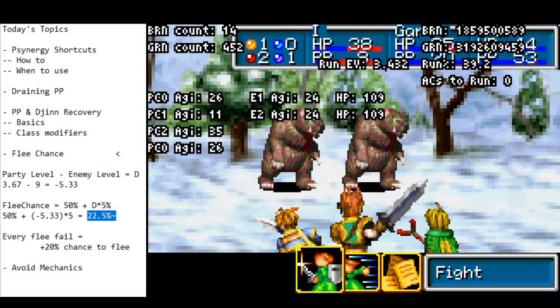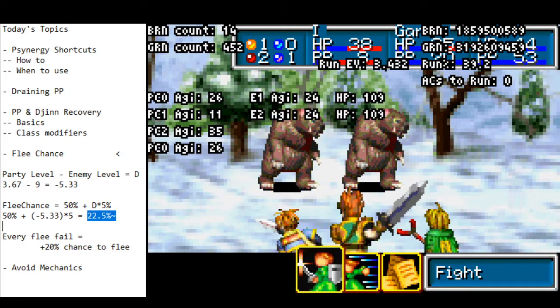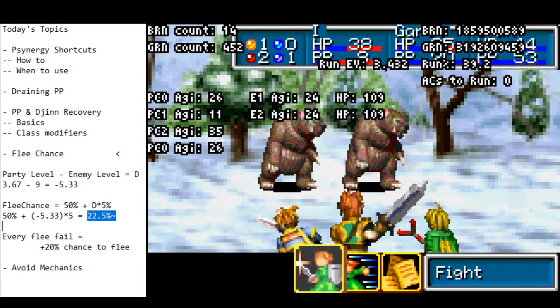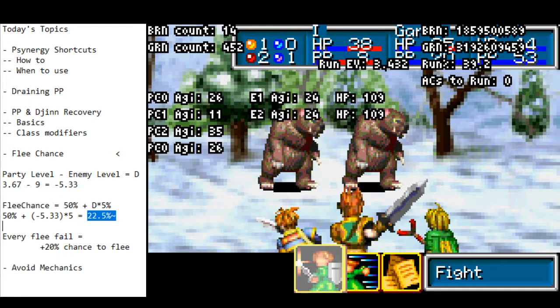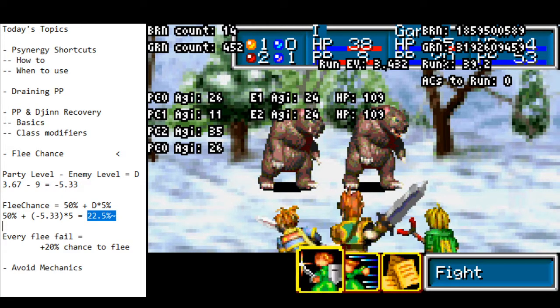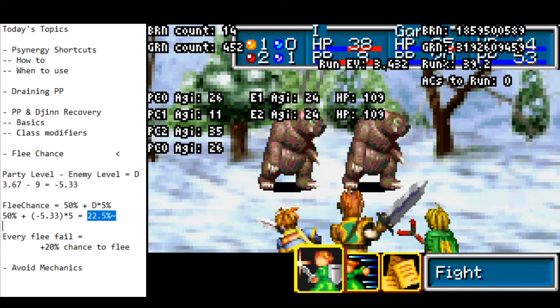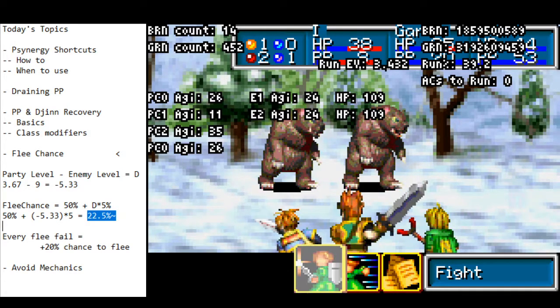This number can be negative. If it is negative, you just add 20% to that negative number — so if it was negative 10% chance to flee, after one fail it becomes 10% chance. At the end of the game, mobs are level 28 and you're about level 16 to 18, so you have roughly 0% chance to flee. Every time you fail you can get maybe 20% chance — but we don't flee at that point because it's just too dangerous.